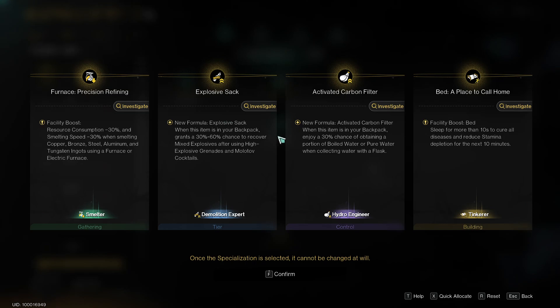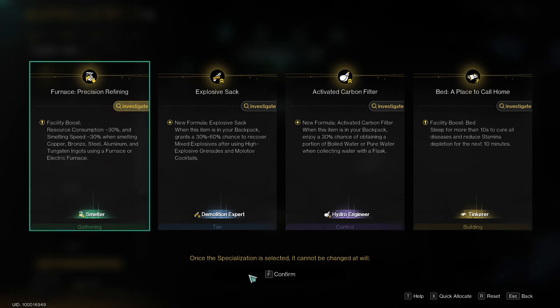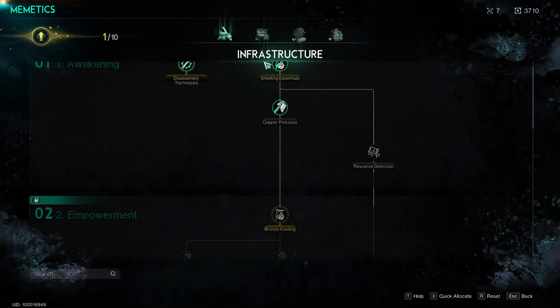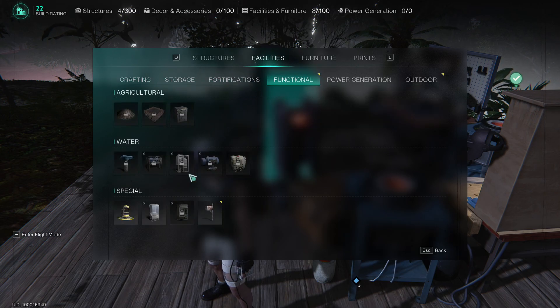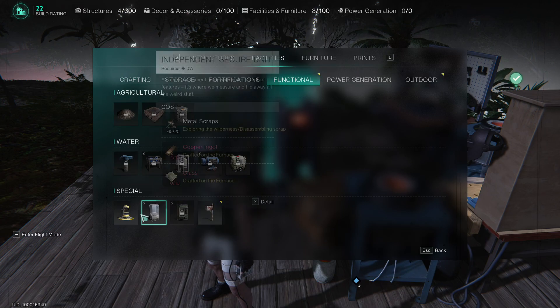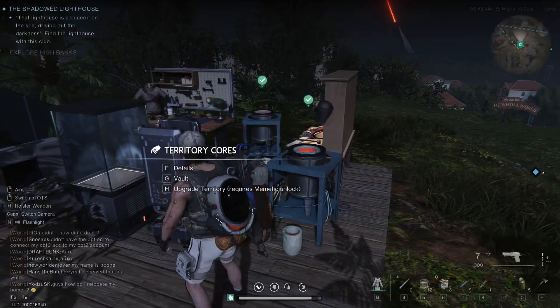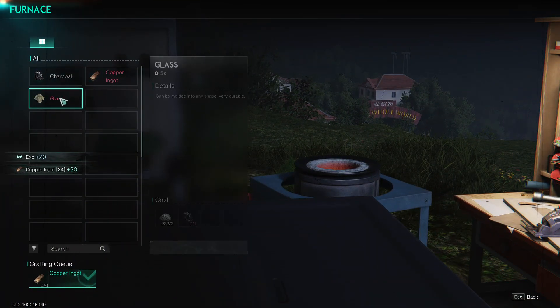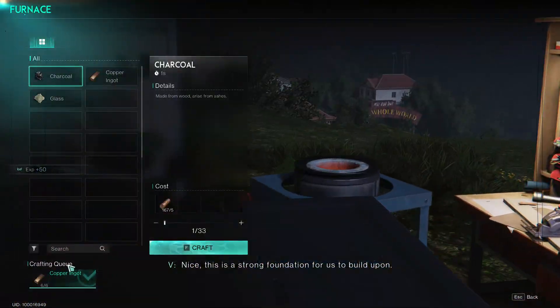The specializations screen - precision refining, I like how that sounds. Where is our bed? We don't have a bed - we need to build one of those as well. What do you need to make glass? A lot of charcoal and gravel apparently.